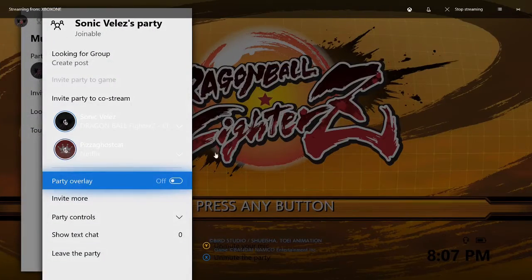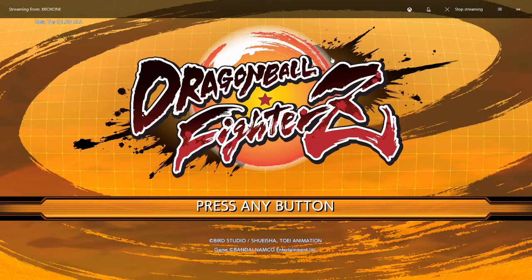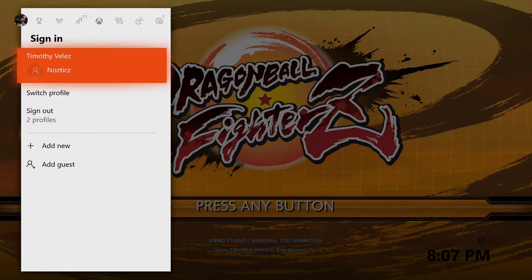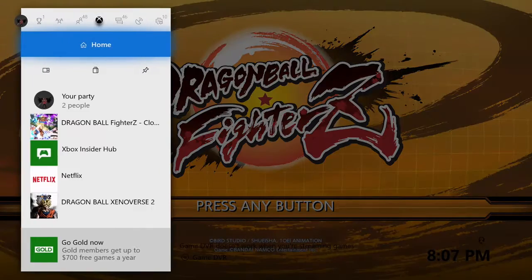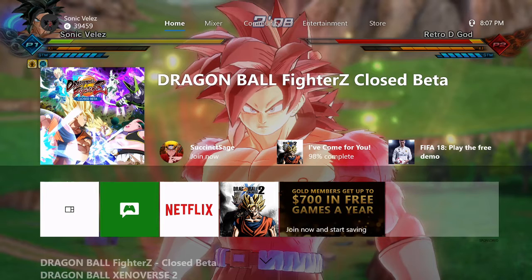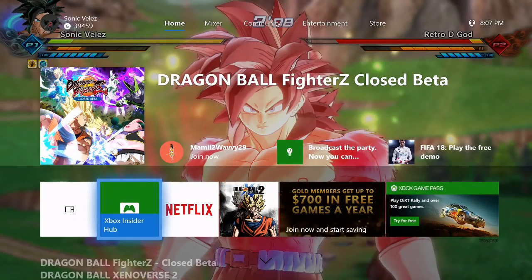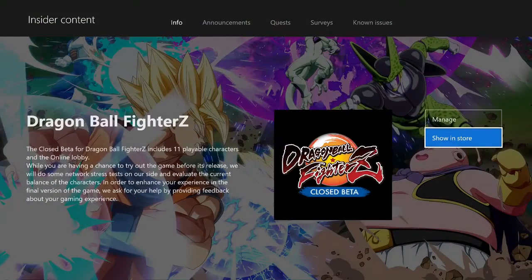So what you're gonna want to do is you're gonna need Xbox Insider Hub. Let me just switch to my screen real quick. As you can see, this is the home and Xbox Insider Hub is right there. You're gonna want to press on Insider Hub.